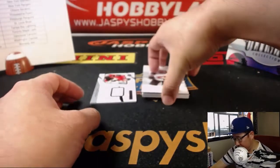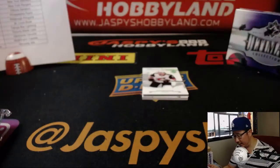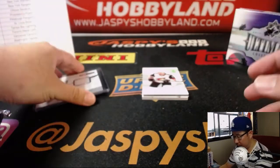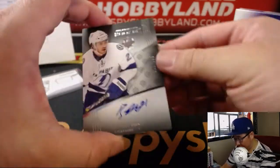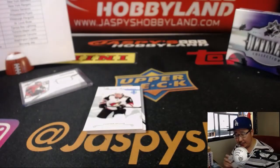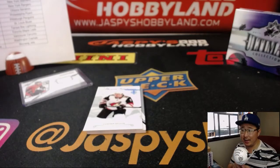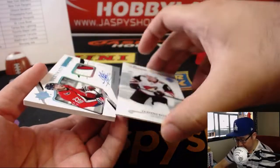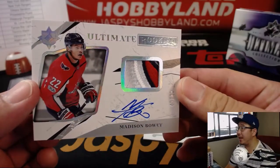We've got Logan Brown out of 2.99 for the Ottawa Senators — that'll be for Coop. And then behind Clayton Keller we have for the Tampa Bay Lightning, Ultimate Rookies, Braden Point out of 2.99 — that'll go to William L. and the Lightning. Behind Clayton Keller is Madison Bowie, 43 out of 49, nice Ultimate Rookies.